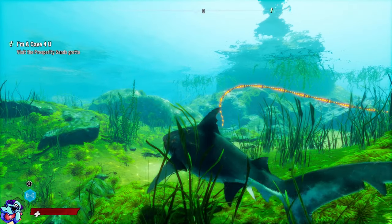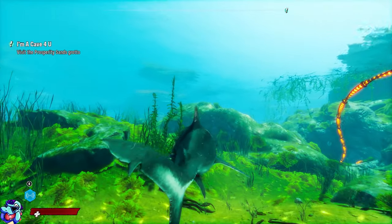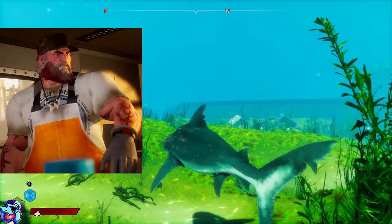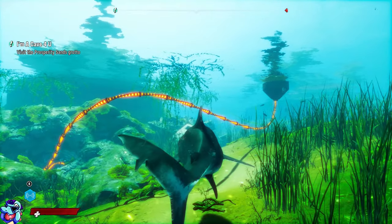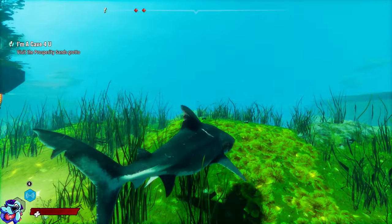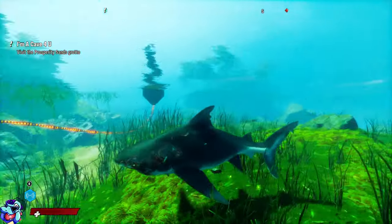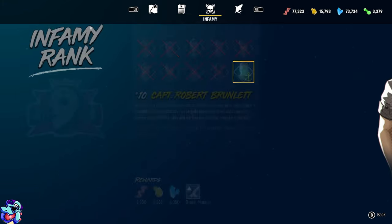The game kind of begins with you actually playing as the mother shark, and after learning the controls, you get captured by this guy named Scaly Pete. He's a fisherman whose dad got killed by a shark years ago and he's been looking for the shark that did it. At first he thinks it's you, discovers you have a pup, cuts it out of you, the pup bites his hand off, the pup escapes, and then you begin your journey as the baby shark — growing, leveling up, seeking revenge for the death of your mum, and taking on other famous hunters, which I'll show you in the menu here.